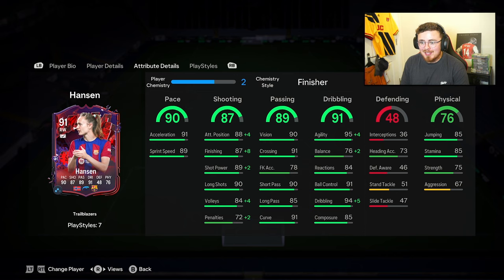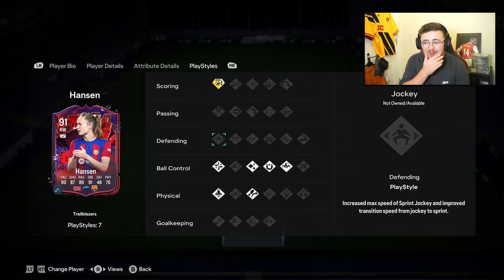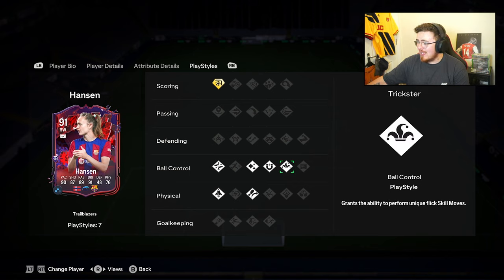The pace is great, the shooting gets a boost which is lovely, and agility and balance dribbling go to 99 — which is insane. She has the Finesse Shot playstyle plus, and I believe Quick Step by default. Technical playstyles include Flair, Travelá, First Touch, and Trickster.